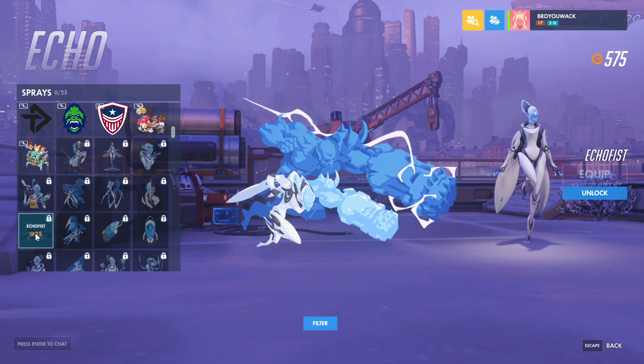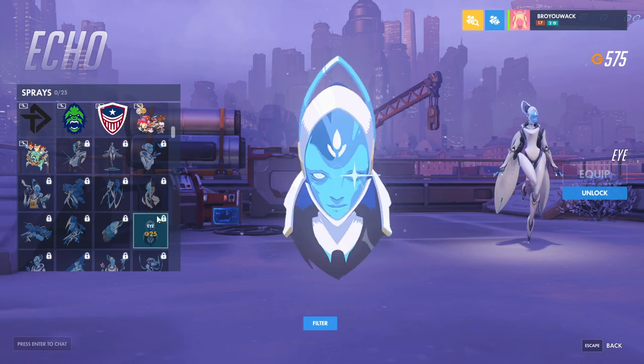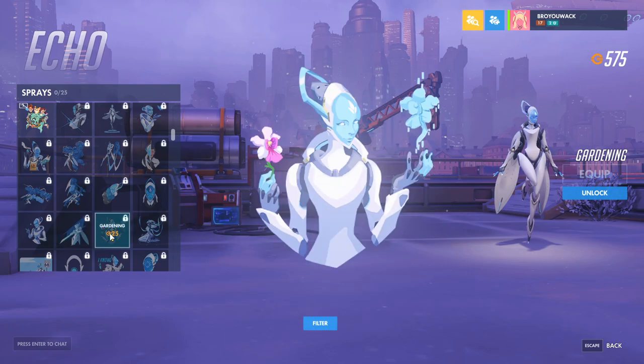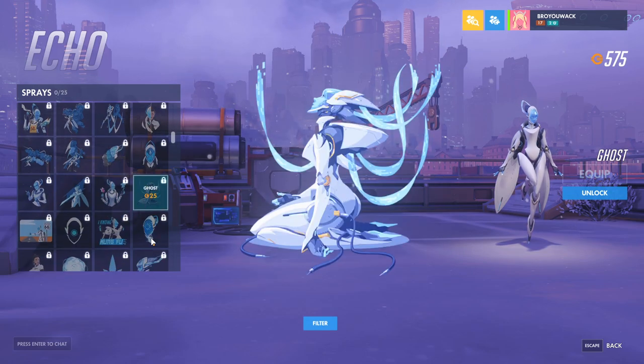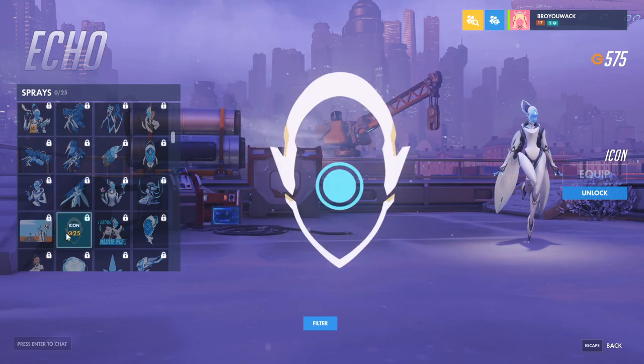I wonder if these are actual sprays — like is that a normal Doomfist spray and then Echo just copying it? I'm not sure. But then Echo herself — oh, that's cool. Then her morphing — it's like the Animorph books you used to read in elementary school. We got Eye, Finger Guns — what you need to do to welcome your friends while in quarantine. There's Focus, her beam, then her with the flower copying Ghost from the movie. She's hitchhiking at Route 66 — that's cute.